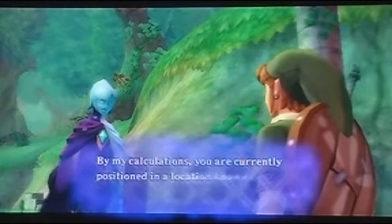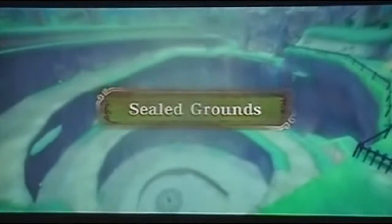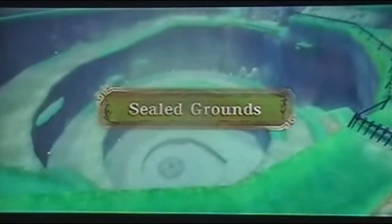By Fi's calculations — man, she'd be great for math tests. Can you imagine just having your sword next to you? 'What's three times three?' 'The probability would be nine, Master.' Oh, I'm going to ace my math test now!